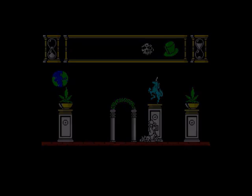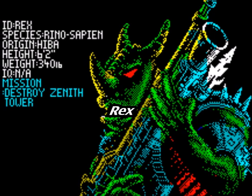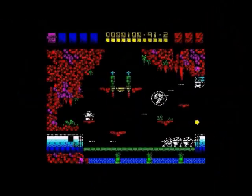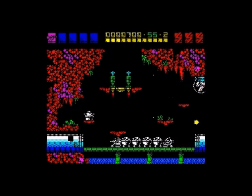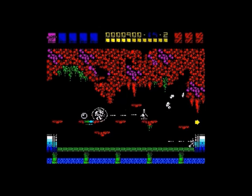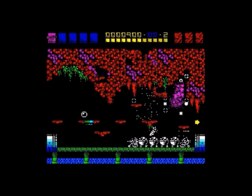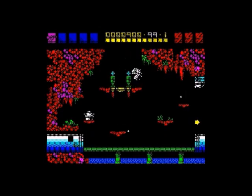Moving on to the next one — this is probably the best loading screen of any game, and it's considered to be one of the best games for the Spectrum as well. It's Rex from Martech, released in 1988. Again, it's full of color, full of detail, brilliant animation — just a wonderful example of design, invention, and imagination.